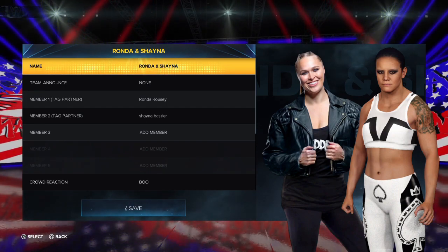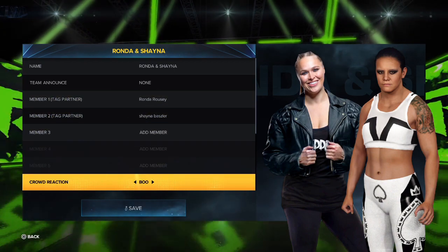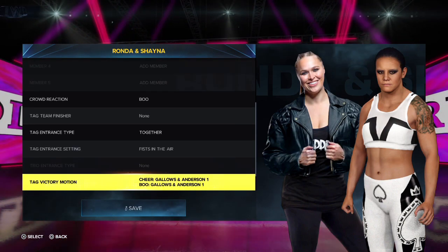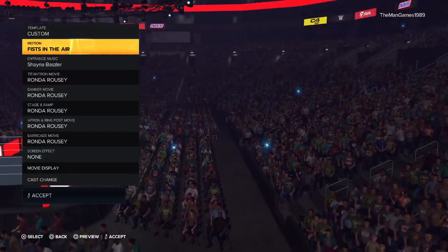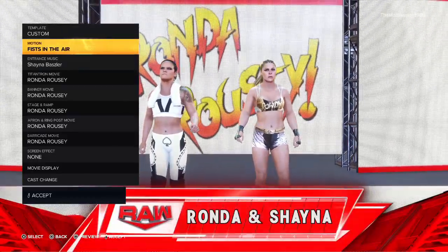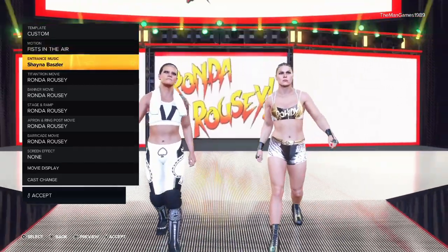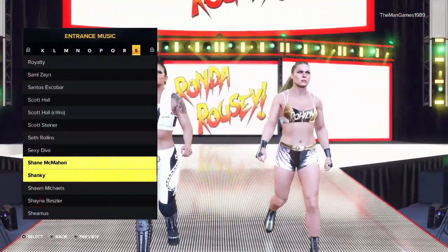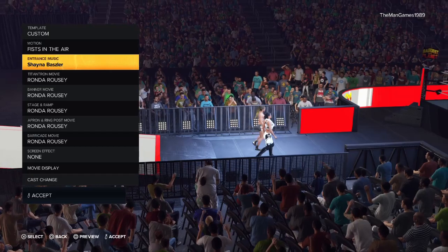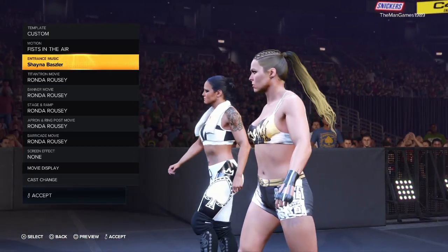For the team name I chose 'Ronda and Shayna' because you cannot write Ronda Rousey and Shayna Baszler in full — it's too long. Team member number one is Ronda Rousey, team member number two is Shayna Baszler, crowd reaction is Boo, and you want them to come down to the ring together. For motions I chose Fists in the Air — it's a really serious walk to the ring and I think that fits their characters well. For music it's Shayna Baszler's music, not Ronda Rousey's, because of copyright reasons Ronda's music is not available as an option for a team entrance.